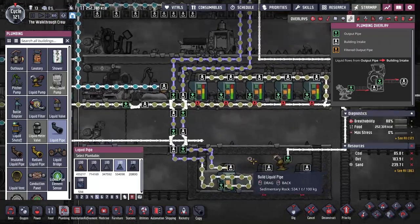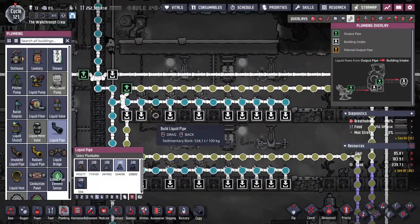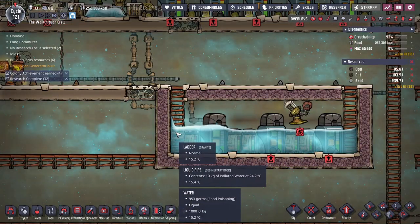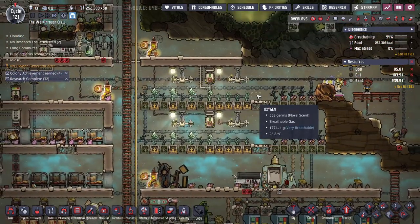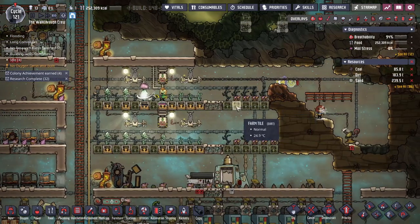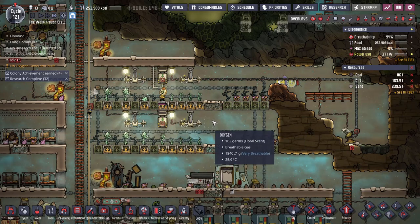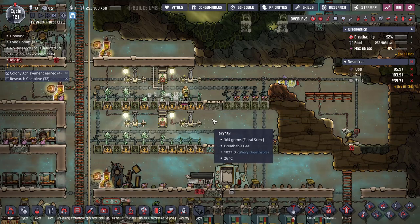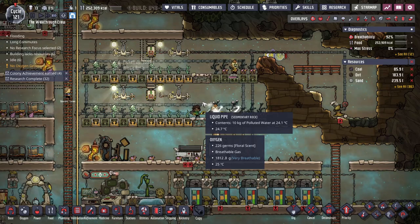This is what it looks like when everything is running. This tank is basically draining, going all the way through this loop, back up, and back into the tank. The water in the tank will gradually cool because it is submerged in this colder liquid, and it'll keep this place nice and cool too. I've had instances where this started to heat up and I started to get hot water into my system, and this would cool it right back down so my food would keep growing, which is obviously essential to get far in the game.